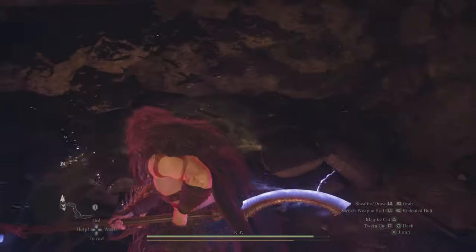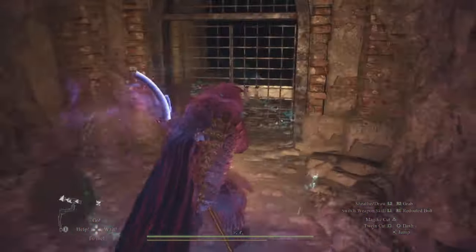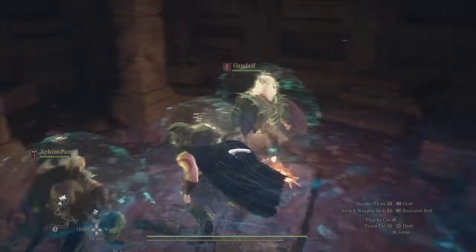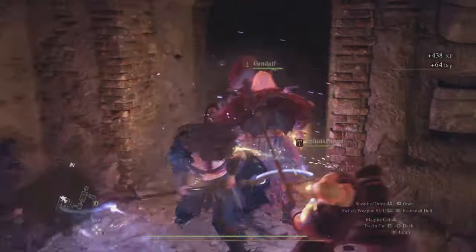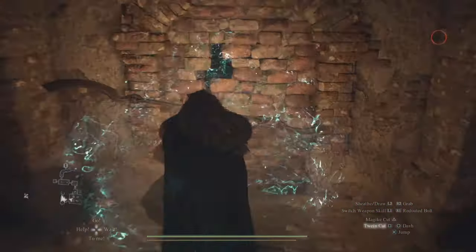You can't just run through here, because they will try to swarm you and block you in these small corridors. After you finish taking out all these enemies, you want to come to this gate. And, once again, a ton more undead enemies — legit, there's a ton of them. So just be prepared. All of these tombs have undead enemies in them, and they're going to pop up out of the tombs.